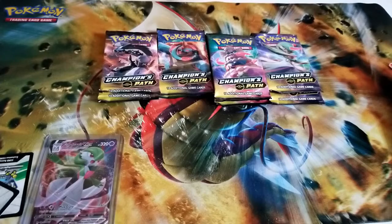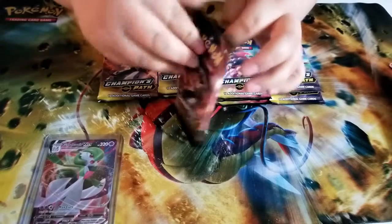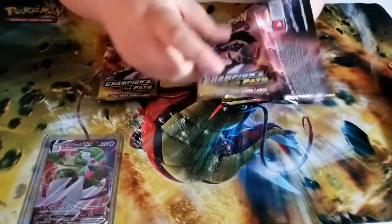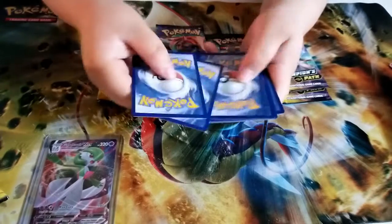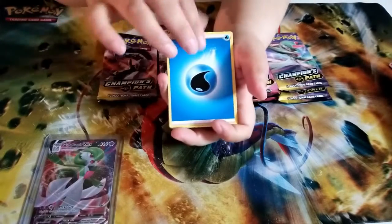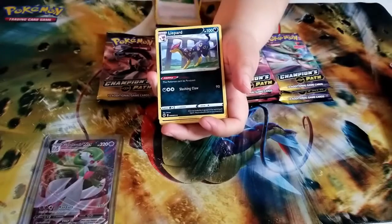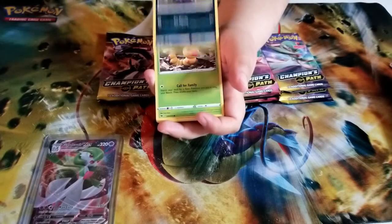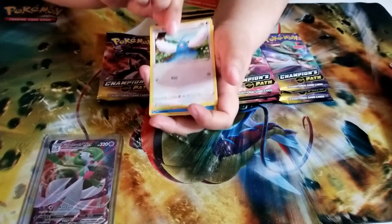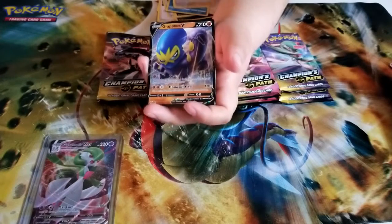Back to the lovely assistant — what will she pick next? I'm guessing electric energy. We got a Pokemon Center Lady, a Suspicious Food Tin looking mighty sus, a Liepard, a Galarian Zigzagoon, a Weedle, Sizzlipede, Carvanha, and a reverse holo of Pier. The rare is a Grapploct V — nice!